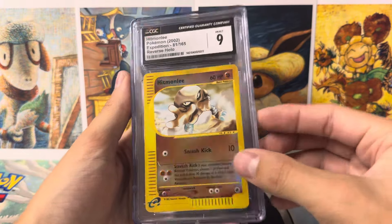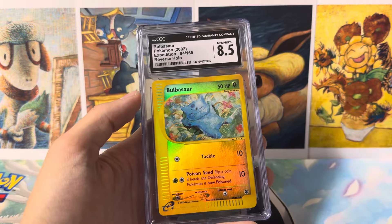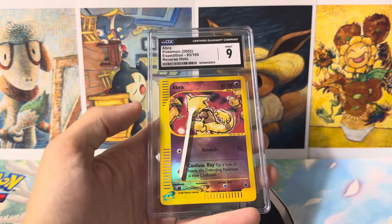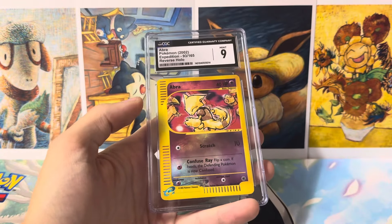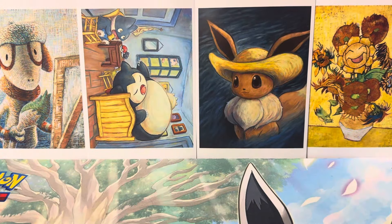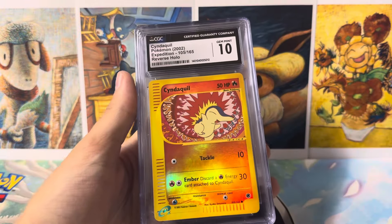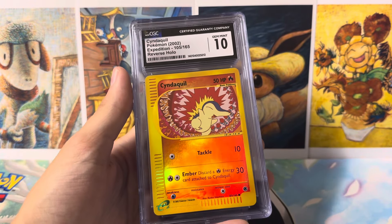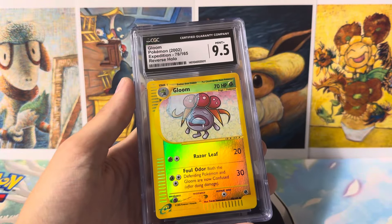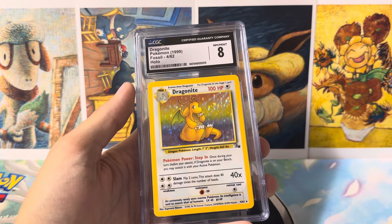Hitmonchan from Expedition — nice, 9 there. Magikarp hits the 8. Bulbasaur at 8.5 — that artwork is fantastic. We got an Abra Mint 9. And then we got a 10 on the Skiploom — very, very nice. And then a Cyndaquil 10, which is the best out of all of those. Really like that artwork, especially with the 10. Moving along, we got a Gloom in a 9.5. Dragonite from Fossil in a Near Mint 8 — very good grade, happy with this one. The foil is super clean on this card.